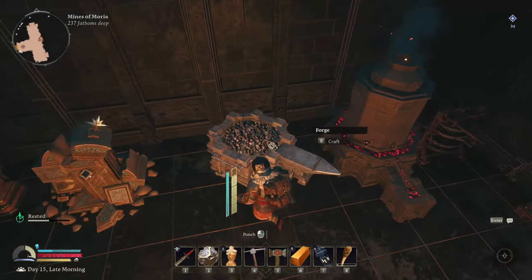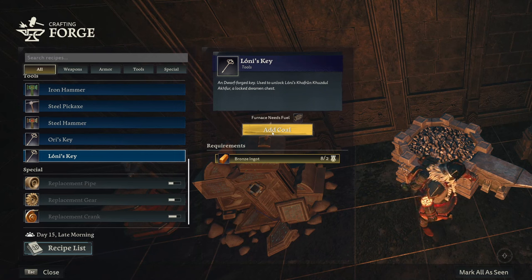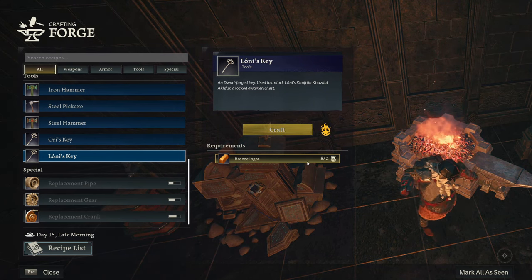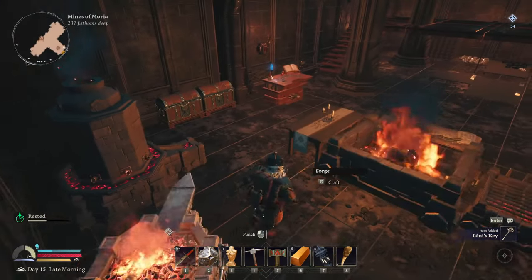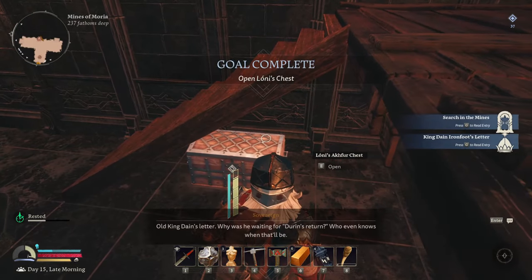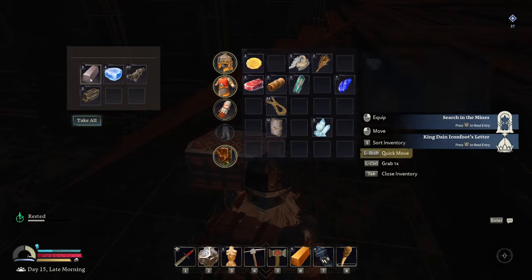I wanted to do two things with this. I wanted to craft Lonnie's Key, which we're going to start crafting up real quick — it's just going to take two of these. We'll craft one and we have the key, so I can open up this chest under here. Searching the mines... open Lonnie's chest. What did we get? We got some steel ingots.